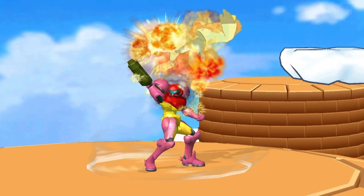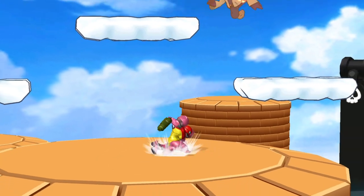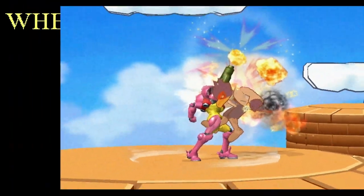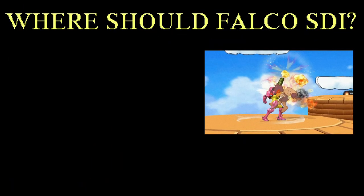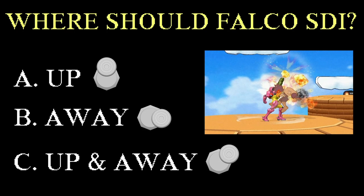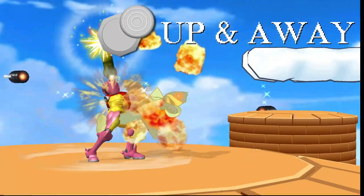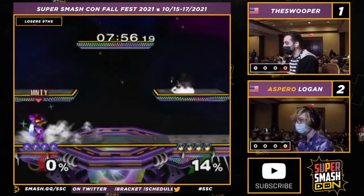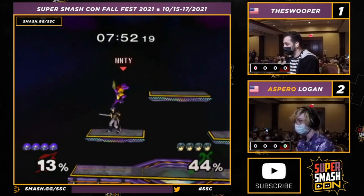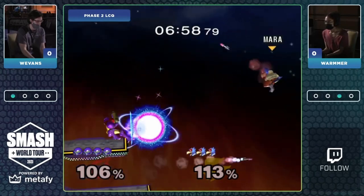This right here is Samus Up Smash — a multi-hit move with five hitboxes, launching the opponent on the final hit for an easy follow-up. In this scenario, where should Falco SDI? Up, away, or up and away? If you chose any answer, you are correct. Up Smash is considered one of Samus's worst moves, pretty much negated by SDI. Each consecutive hit lacks enough knockback to chain the hits together, so most of the time opponents just slip out. It's practically never seen in competitive play because there are usually better options.